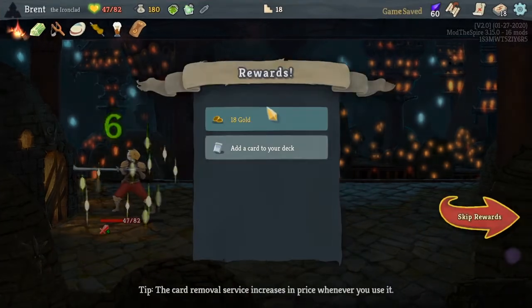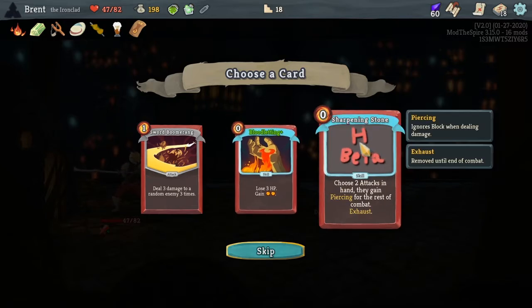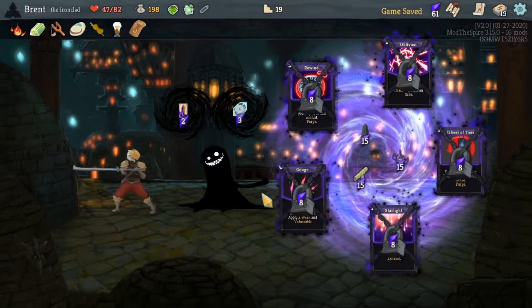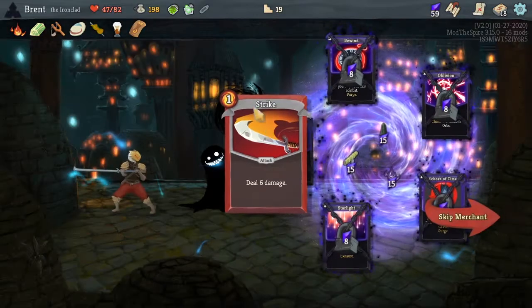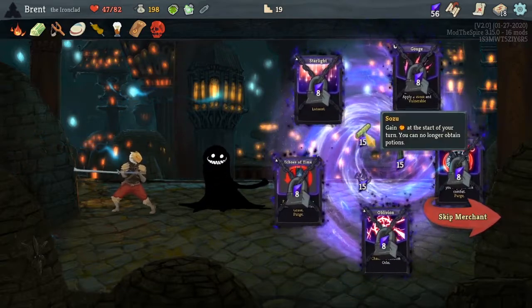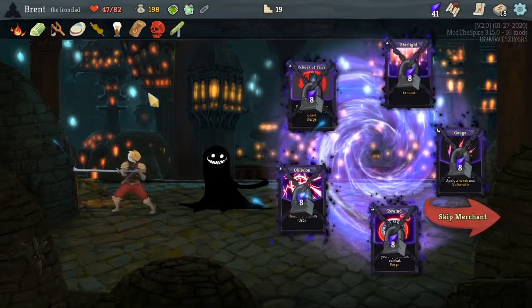Bloodletting — two energy. Choose two attacks in your hand; they gain piercing, ignores block for the rest of combat, exhaust. That's kind of cool. But Sword Boomerang is just better because it's a multiple hitting attack and we're gaining strength — pretty simple. Remove a basic strike. Random relic — we got Red Skull. Okay, here's the stuff we like. We're gonna take Sozu because we didn't get one last time.